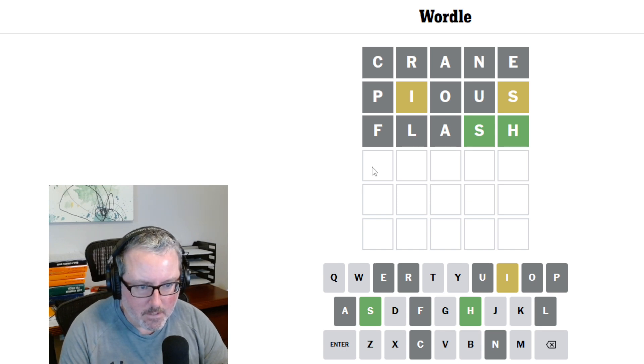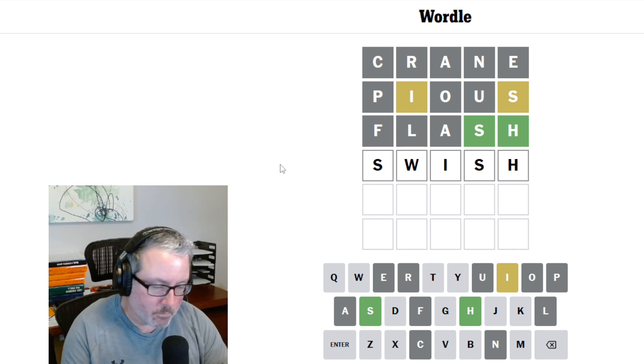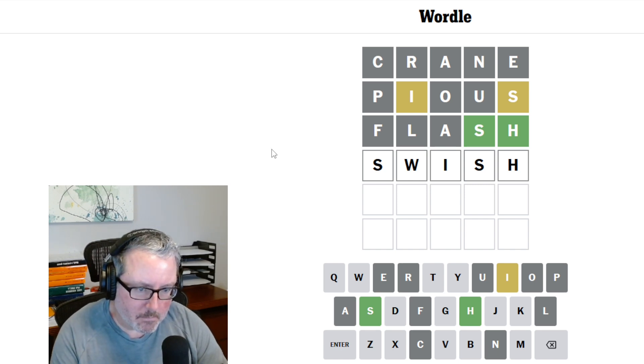So I would have to think it's going to be something, something, I-S-H, and we've got a double consonant in the beginning. So what could it be? Now, it could still be a double S in this — like SWISH would work. Do I want to guess a double S, and do I want to guess a W, which is not as common of a letter as some of the others? It's not bad. Assuming it is -ISH, it doesn't necessarily have to be -ISH, but that would be the most logical thing to use.